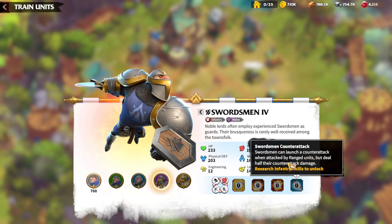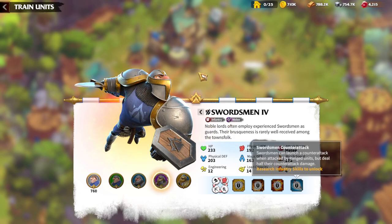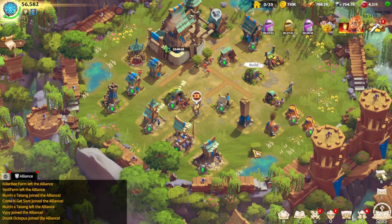The final skill is Swordsman Counter-Attack: Swordsman can launch a counter-attack when attacked by ranged units but deal half of their counter-attack damage. That's another reason why League of Order is not maining through infantry units — there is no specific skill which is unique to League of Order's infantry, and that's why in general League of Order mains mages and Celestials.